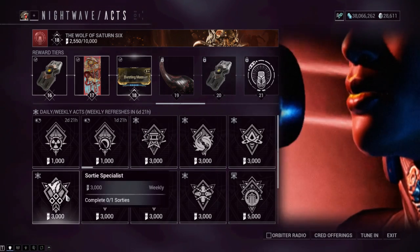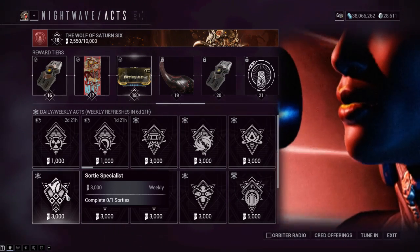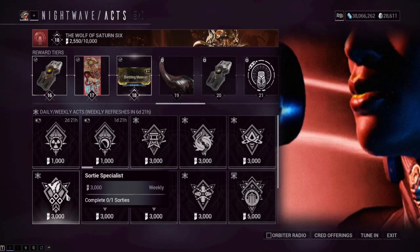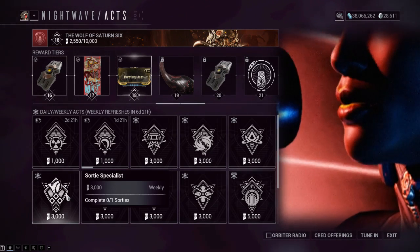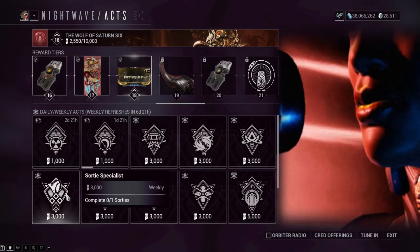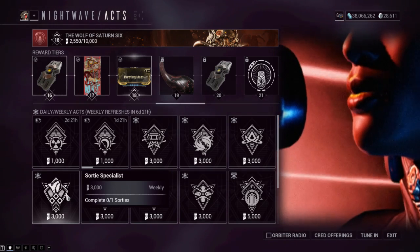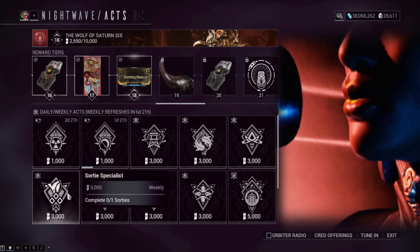Complete the Sortie — this unlocks after the War Within quest is completed. If you don't have great gear, try public matchmaking anyway; a lot of the time people will carry other players. I don't judge lower MR players and I'd encourage you to just ignore anyone who's toxic, click the ignore button, and move on. Don't let elitists ruin your experience. Just do public matchmaking for the sortie. If it's a spy mission, you might want to go solo and practice spy vaults.